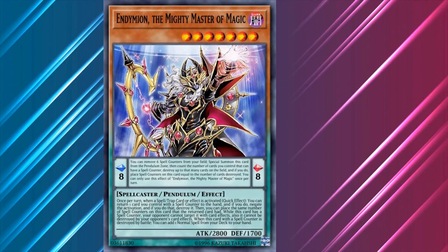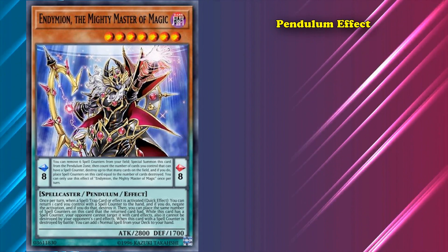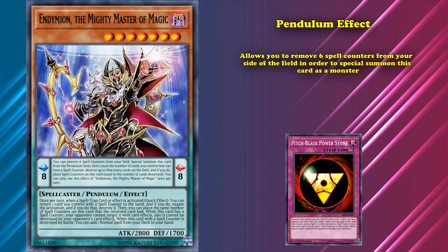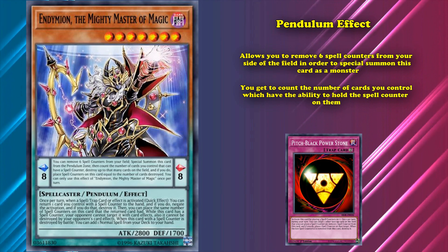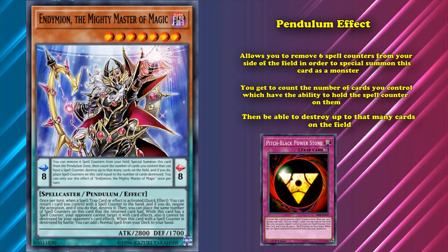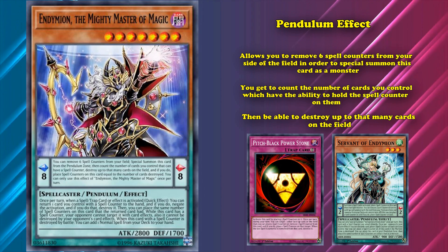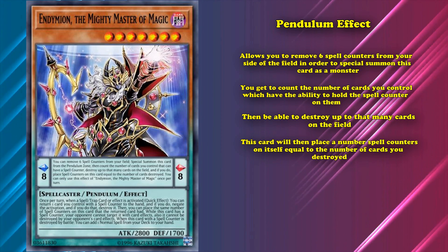Since it's a pendulum monster, it has two separate sets of effects. First, let's go over its pendulum effect when it's set on the field as a spell card. This card allows you to remove six spell counters from your side of the field in order to special summon this card as a monster. Then, you get to count the number of cards you control which have the ability to hold spell counters on them, to then be able to destroy up to that many cards on the field. So, if you control two cards that can hold spell counters, you can destroy up to two cards — but you don't need to destroy exactly that amount. Afterwards, this card will then place the number of spell counters on itself equal to the number of cards you destroyed.